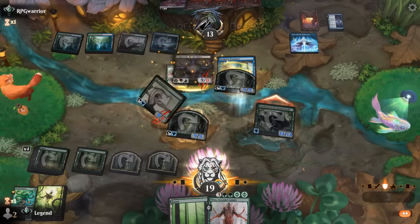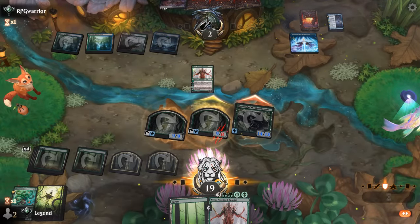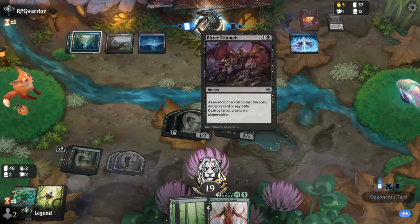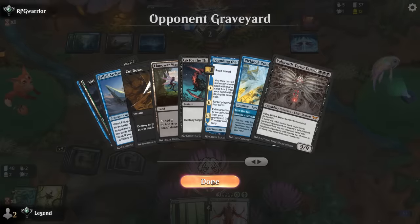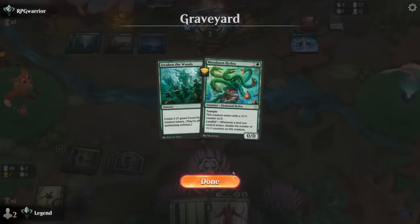They still have a One with the Multiverse in play — Nissa could blow it up but not until next turn. So they're at two. If they cast Bitter Triumph they'll have to discard, also costing them one life, so I'm hoping we can just run it back and overrun again next turn. Our hand was pretty good — we had the turn-two Hydra, Awaken the Woods, and even double Nissa.